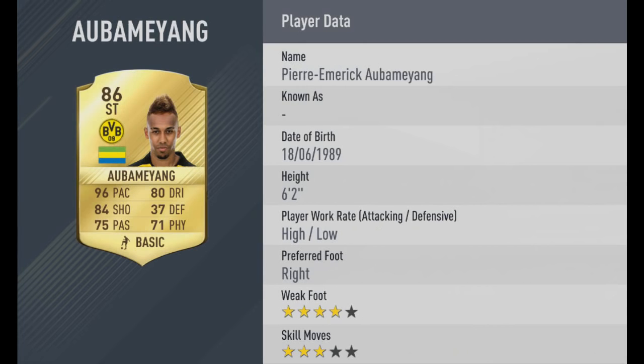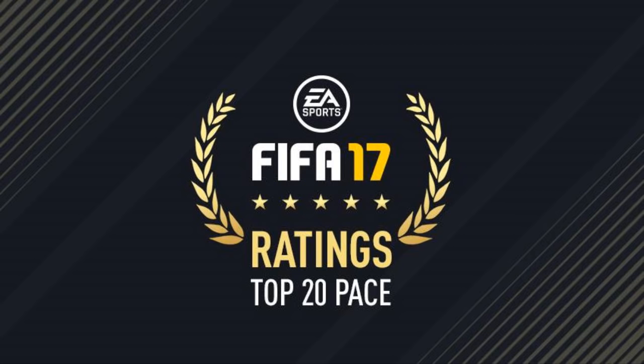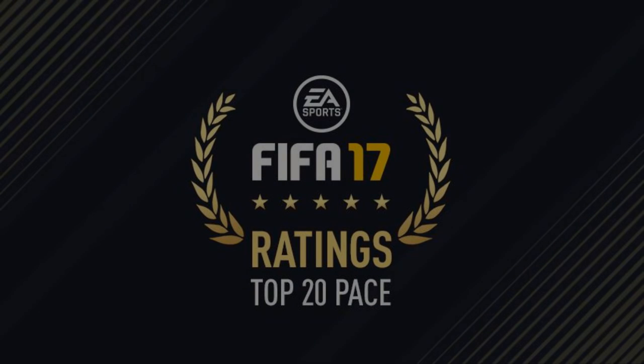And then number one, we've got Pierre-Emerick Aubameyang, the fastest player on FIFA 17 — 96 pace. He's going to be expensive, but he's going to be worth every coin you invest, in my opinion. He's tall, 96 pace. We don't know if pace is a massive factor on FIFA 17, but surely it plays some part. So he just looks like an absolute beast. Hopefully you've enjoyed — subscribe if you haven't already, like the video, and yeah, peace.